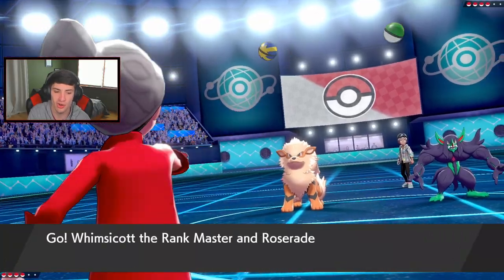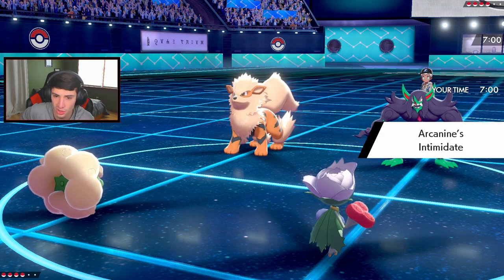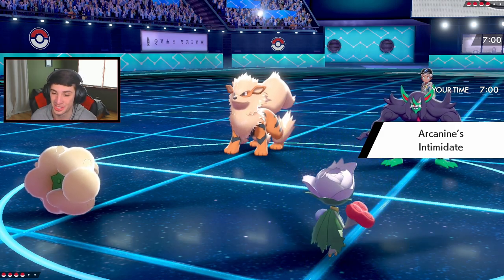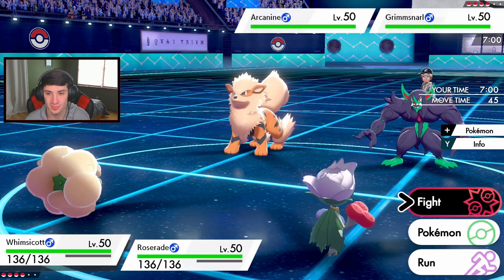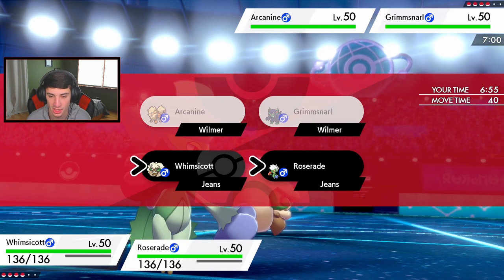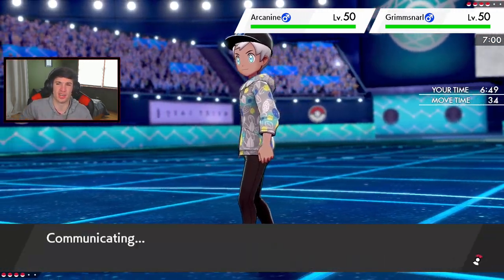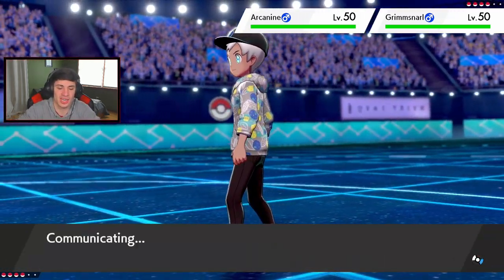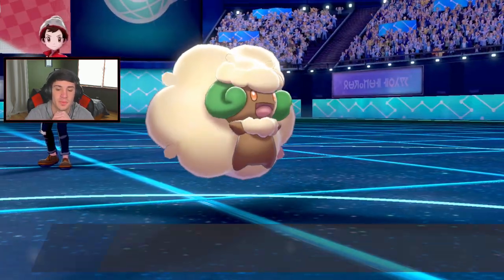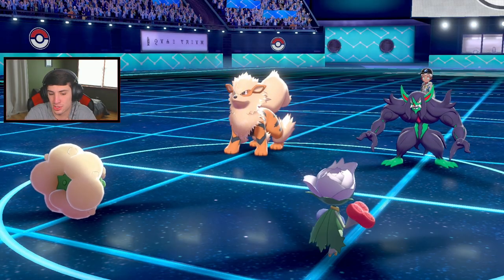Intimidate comes out. I think he's going straight for that Heat Wave. We're in a sticky situation to start. I see us outspeeding though, to be honest. I'm actually gonna Fake Tears - I'm coming for you Arcanine, I want you out of the way. I want it gone. I can Fake Tears and drop a nice big Sludge Bomb on it - that could be nice and potentially take it out.